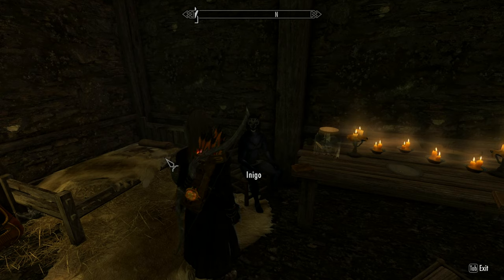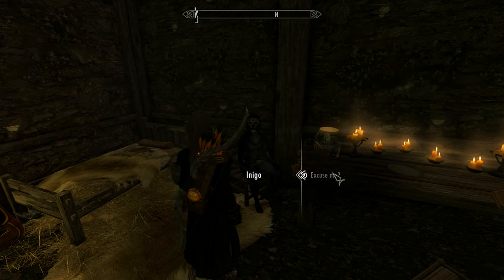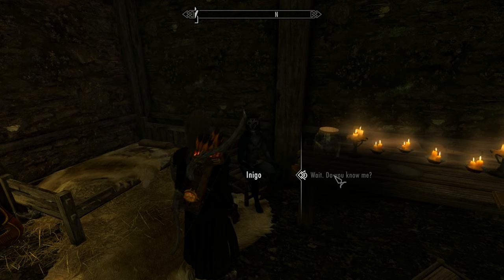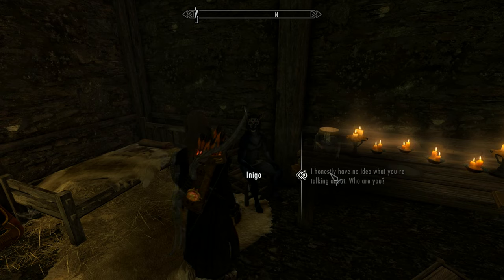Come to kill me at last, have you? Thank the gods. I can bear the guilt no longer. I know I must die. Beware though — my newfound honor demands I defend myself. I am in no mood for jokes. Strike me down. Take your revenge. You don't remember? That is my fault also. I am your so-called friend Inigo. I was the one who killed you — I tried anyway. I am guilty. Kill me.